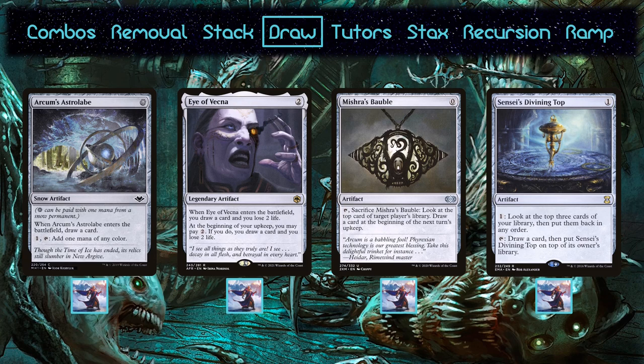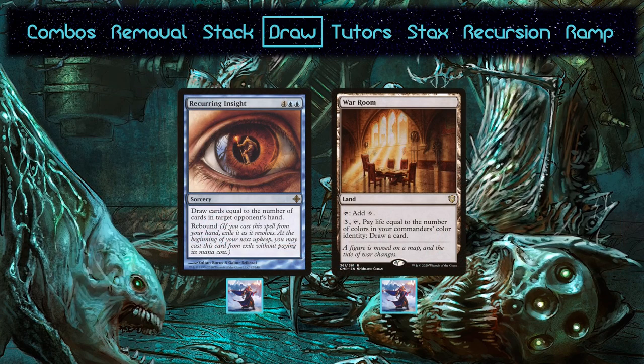Urza works well with cantrips in general, since you can cast him and tap the construct right away to cantrip. Although Recurring Insight doesn't have anything to do with artifacts, the sheer amount of mana that Urza is capable of producing is the reason it sees play here. War Room passes a couple hurdles to make it into Urza — Urza's concentration of artifacts makes it better equipped to deal with colorless mana than most decks, as well as it generating large amounts of reusable mana. Especially considering it's a mono-color deck, War Room fits right in.